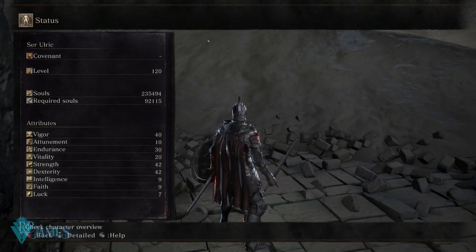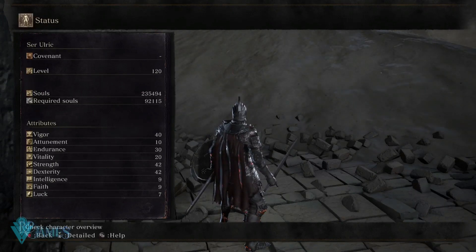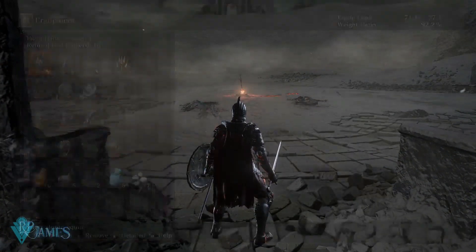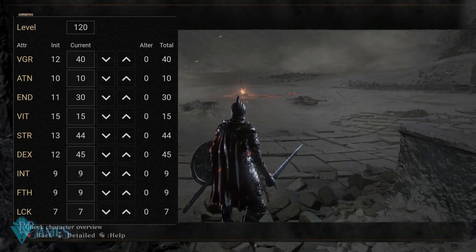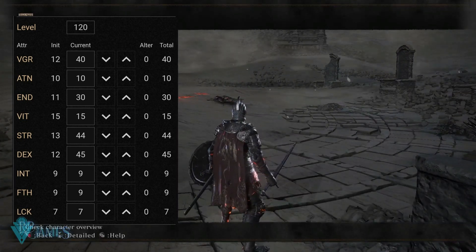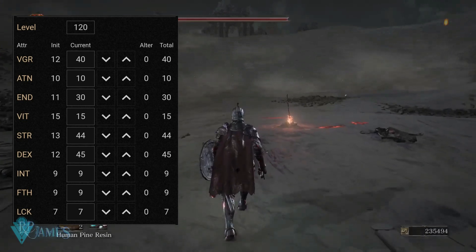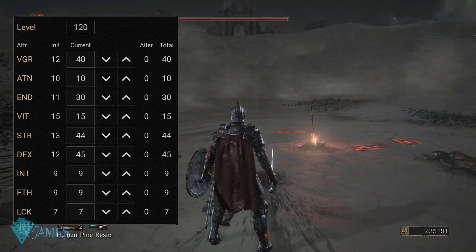Another important thing to keep in mind: dexterity is going to make it harder for enemies to knock you down from your horse — which is something quite amazing. This is how a quality build should look in Elden Ring. As you can see, I changed the stats slightly to showcase things more properly. On this current build I have 20 vitality because I needed it for my normal build setup.